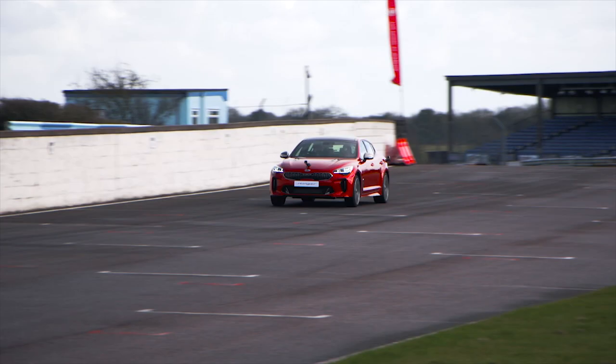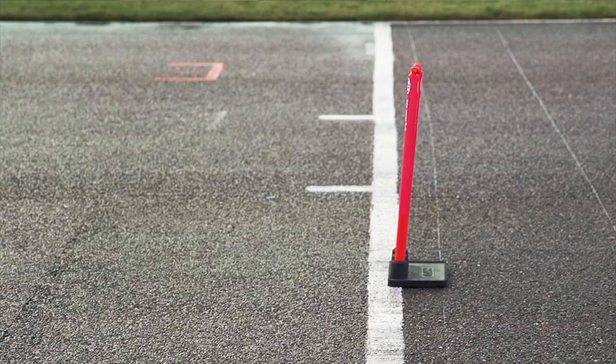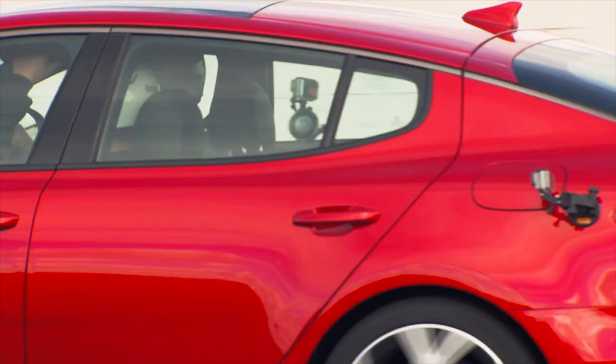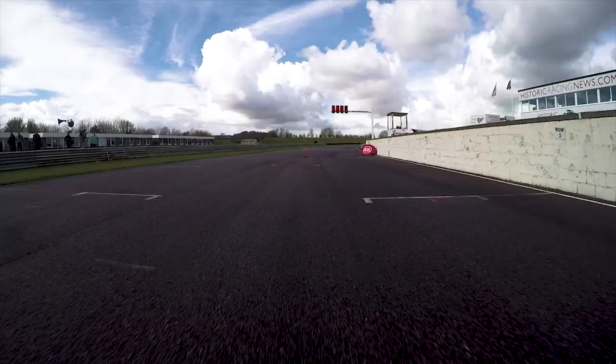We're going to accelerate flat out towards the stumps, at that point we're going to hit the brake nice and hard and progressively slow the car down, getting as close as possible to them in wickets. When you get to this flag, the second flag, you've got to hit the brake as hard as you can and then modulate it as you get closer to try and get that precision towards the end of the stumps. Closest person wins. If you hit the stumps that is a failure.